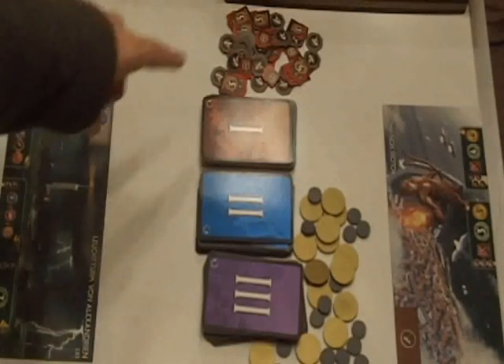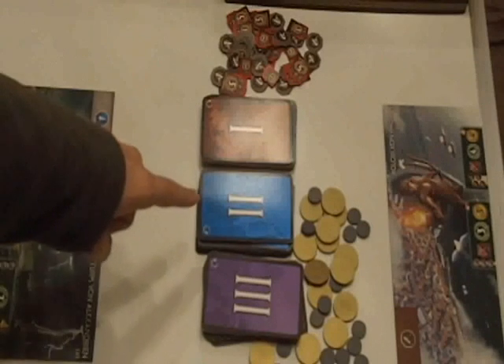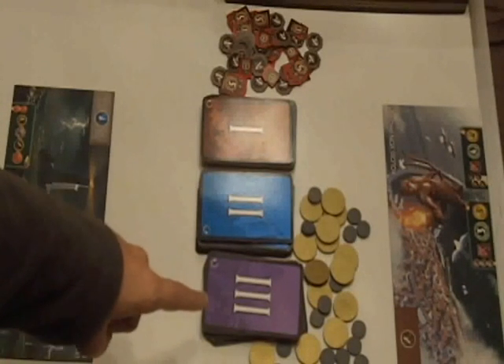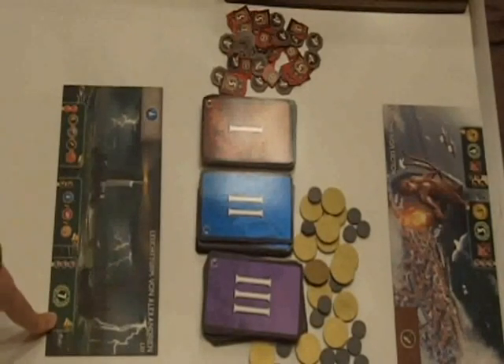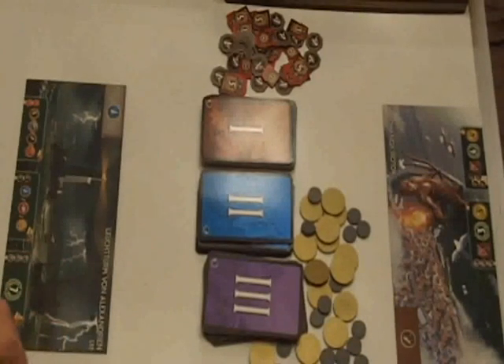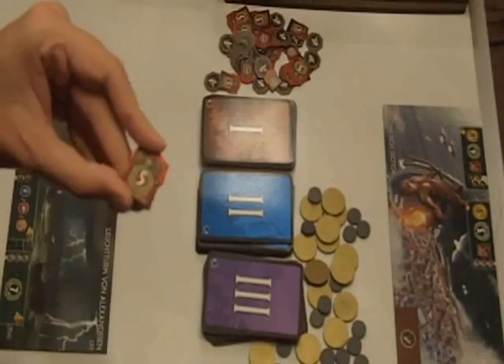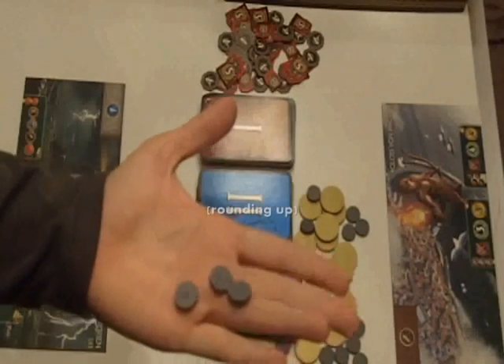If there's a tie there's no exchange of victory points. For the first age cards are passed to the left, for the second age to the right, and for the third age to the left again. At the end of the game you earn victory points for any wonders you've built with victory points, any cards showing victory points including sets of science cards, your conquests in battle, and one victory point for every three money you have.